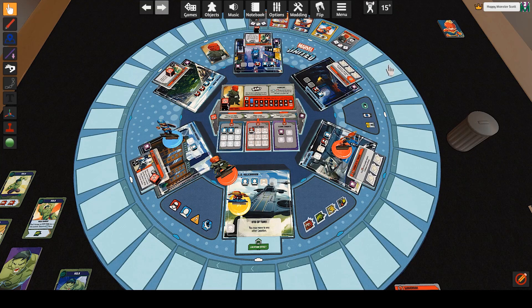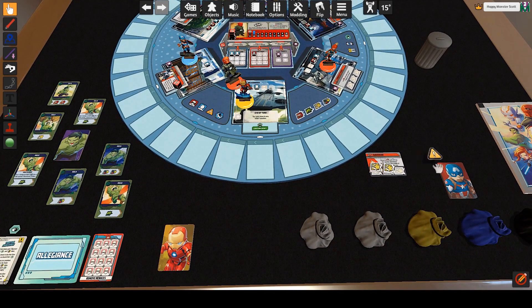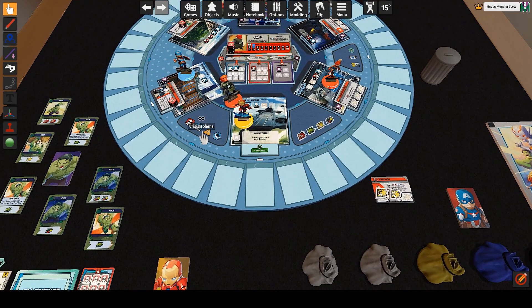I have four to choose from and two wild cards to play with. I'm going to deal with the Hydra Elite — playing a move and a heroic action, hopping over there and dropping three tokens on the Hydra Elite, which clears it.